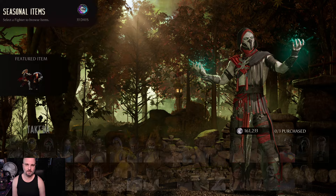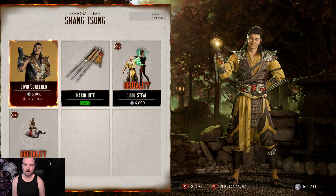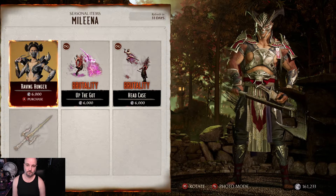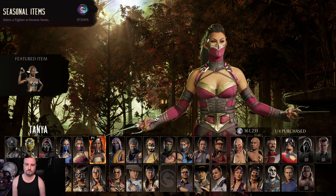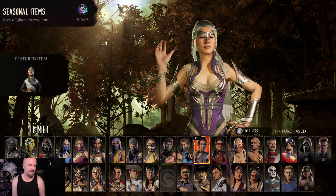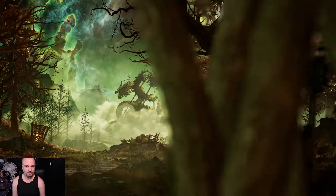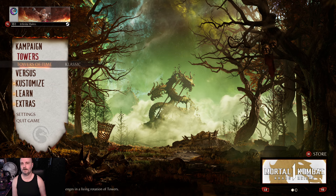Some items include gear pieces or outfits, which is fine, but the brutalities cost a lot — a lot of in-game currency. This is all themed around the Season of Dark Dragon. I think I've covered the story — it was largely forgettable with a very poor ending.